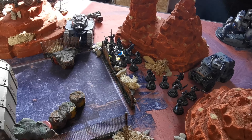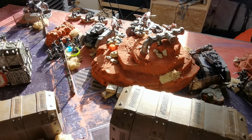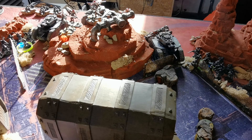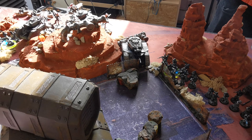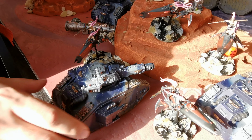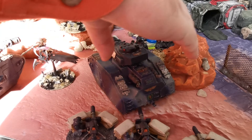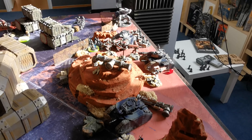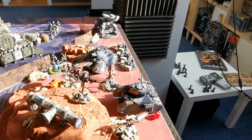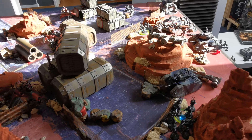At the start of Janus' phase he raised two more banners — his first two this turn — bringing him to 10 for the primary and two for the secondary. That's twelve to eight right now. Janus decided to leave the combat with my Skyweavers with his Russ and Pask — and this is the point where he fell into my Eldar trap.